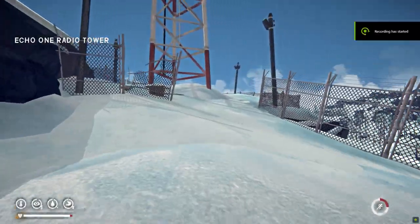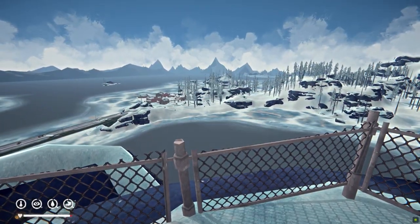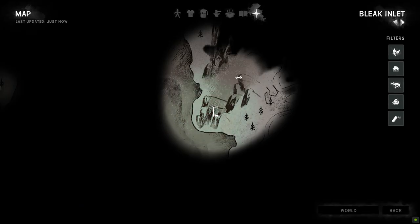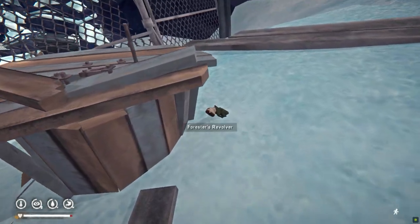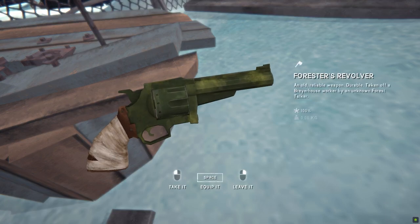As for the Forester's Revolver, this I found in the Bleak Inlet region, nearby the Echo One Tower. For me specifically, I found it on the ground near the actual tower, near this outlook. But you also may be able to find it in one of the cars nearby, the hut, or a bit more up the hill again to the Firewatch Tower.